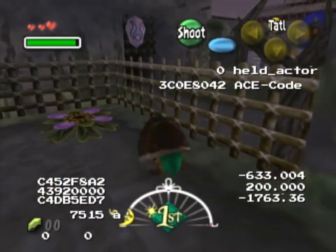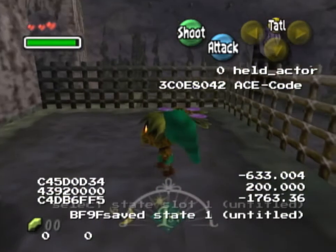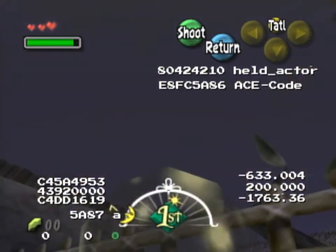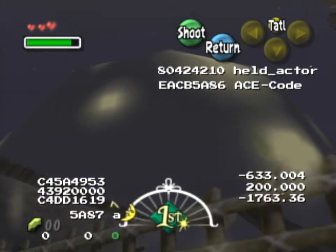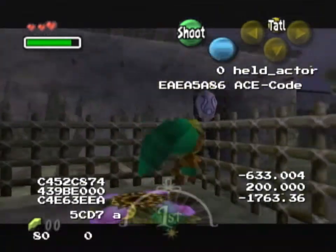This is what I think is probably the optimal strat. You can look at my watch that says 'health actor' — if I charge a deku bubble now, this is the right address where the bubble is supposed to go, so you can check in practice if you got it right.